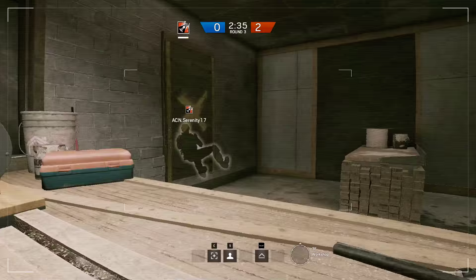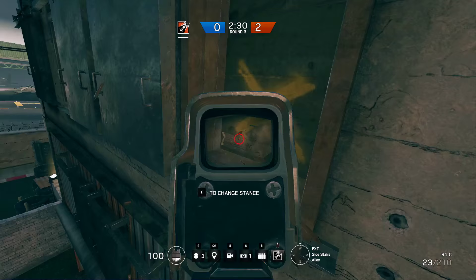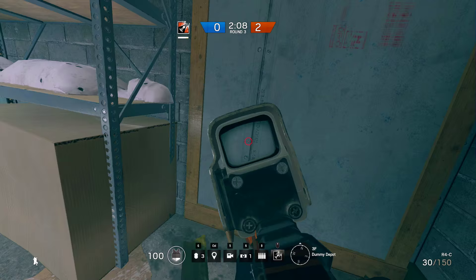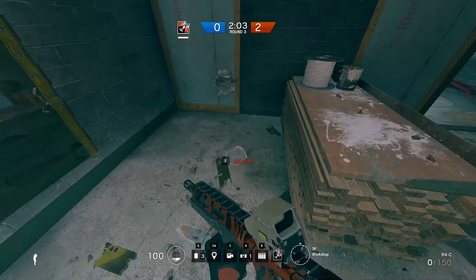I would recommend prefiring these two spots even if your drone didn't make it, simply because they are way too popular to ignore — just shoot at the same place as me and you should hit them pretty easily. The best way to practice these wall bangs is to go in a custom game with your buddy and have him stand on the other side of the wall. If you guys are on the same team you'll see his silhouette, so it will be very clear where you need to be hitting that wall.